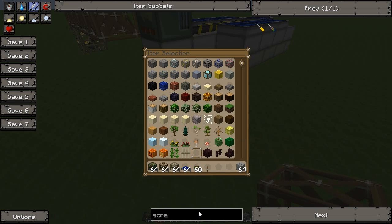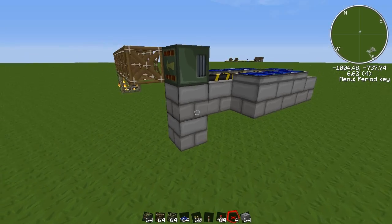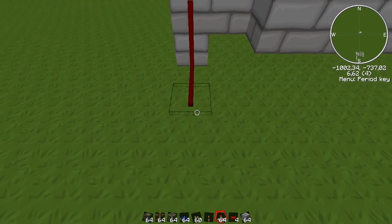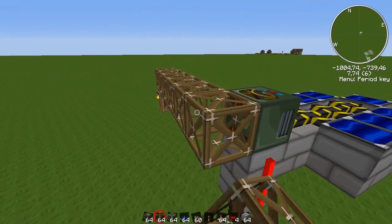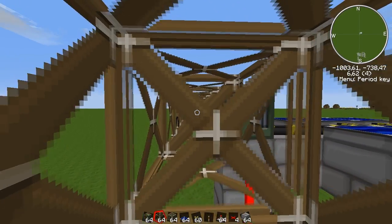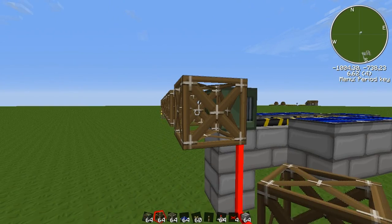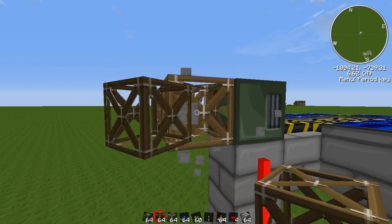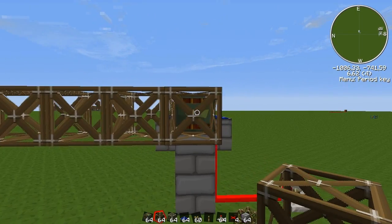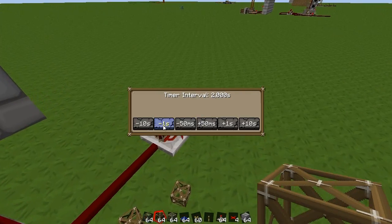And to automate this, or make it easier for you, let's grab a timer and some red alloy wire. And every one second this will rotate. So now I can just keep throwing in these support frames. You need to be aware it can't be moving while you are placing them.